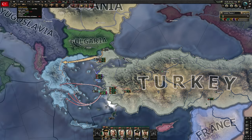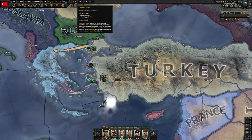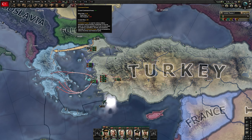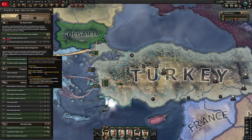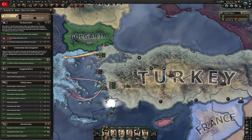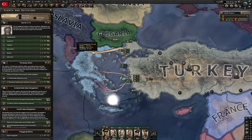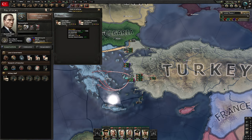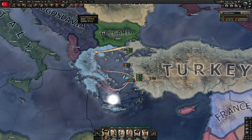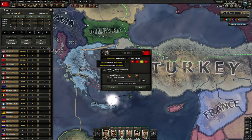Shortly after, when we get to 105 political power, we are going to pick the financial expert. Around 70 political power, but we also need 20 command power, so we will need to wait a little bit longer — we're going to pick the army reformer. By the way, we are going to completely ignore all of the special events for Turkey; they will not be an issue for our strategy. As soon as you complete this focus you should also have enough political power to pick nationalism. At 70 political power we are going to pick the ground support expert, and shortly after, with about 35 army experience, you want to pick right away the professional officer corps.